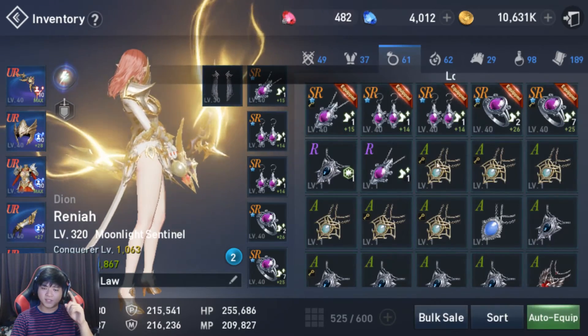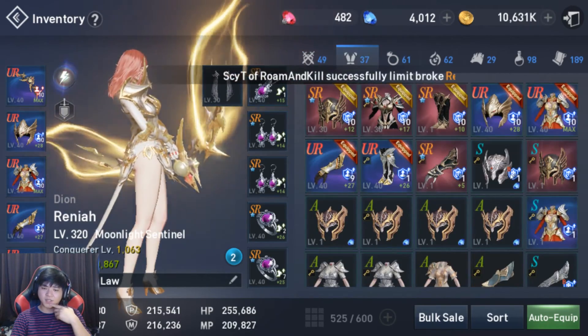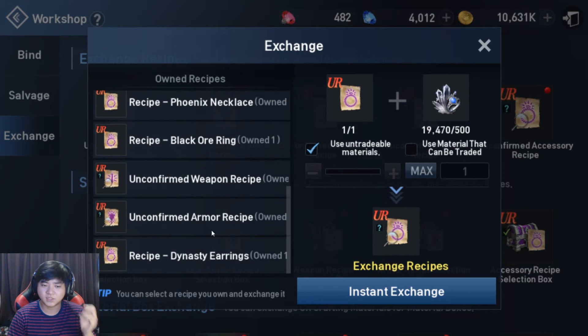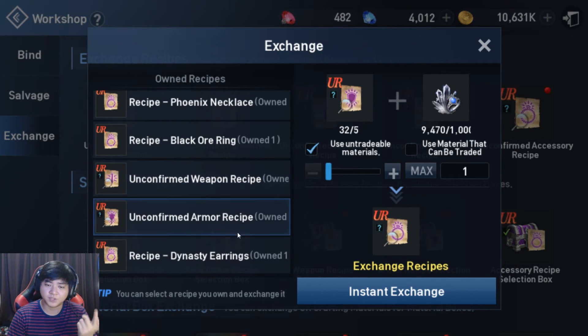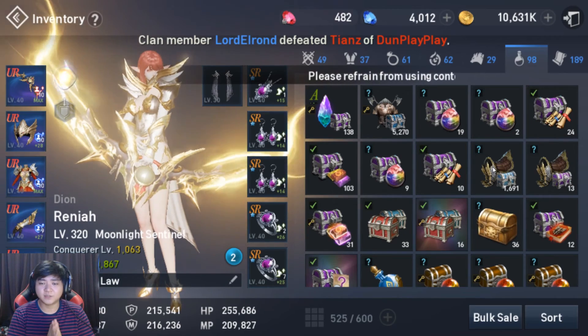I can conclude that turning R's into SR is actually quite worth it simply because each single recipe is quite hard to get. A friend of mine, Godhand, told me that you can get more accessory recipes from turning weapons into armor recipes — which he showed me over here. Shout out to Godhand for showing me this. You can get more accessory recipes from turning your armor recipes into weapon recipes. You just need a couple of scraps — 1,000 scraps and five of these unconfirmed armor recipes.